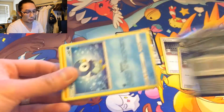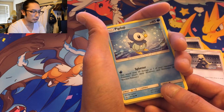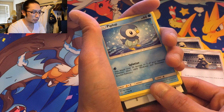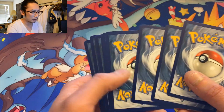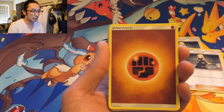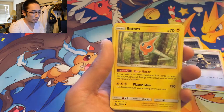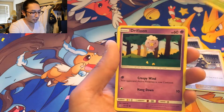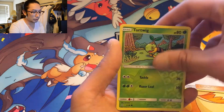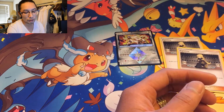Last pack - can we end with something amazing? I don't like how Ultra Prism some of the code cards are facing a certain way and others are facing a different way. Thank goodness. Please be something epic. Last pack of destiny: Fighting Energy, Purugly, Unit Energy, Rotom, Piplup, Salazzle, Yanma, Drifloon, Brozong, Turtwig, and Abomasnow.